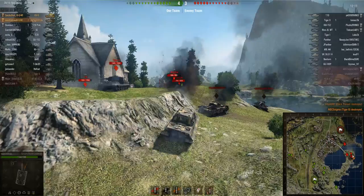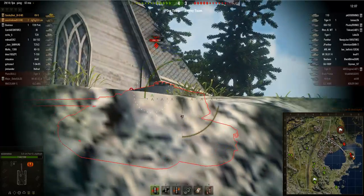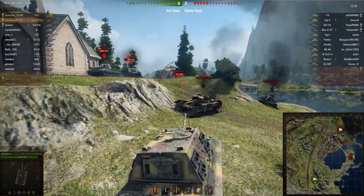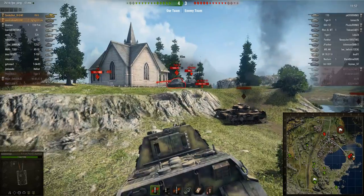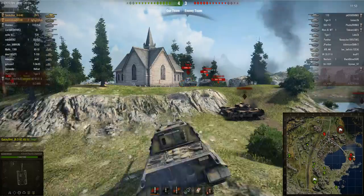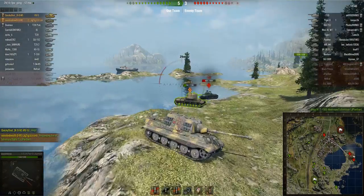He goes to the cupola on the Tiger 2 and snipes it, securing his second kill. This showcases the great accuracy and rate of fire of this tank. Now he wants to shoot at a Tiger 2 up on the ridge but can't quite make the shot before it retreats, so he decides to drive up the little hill behind him — a really clever decision, avoiding exposure to enemy fire if he went around.